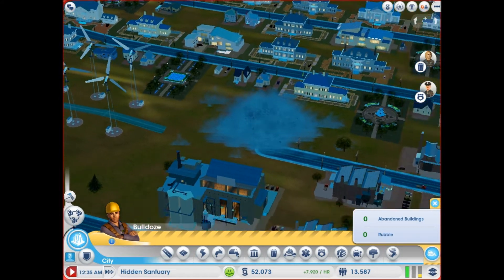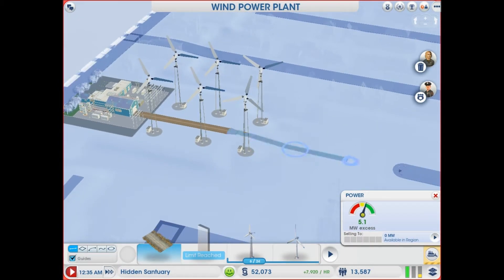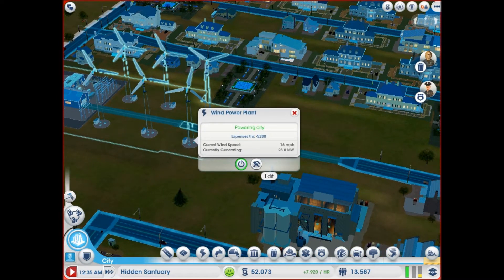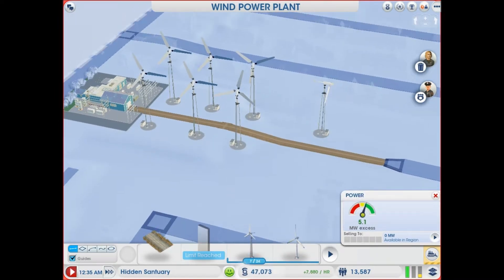Okay, we can't be having the power going out, so let's extend the road. I didn't even know you could do that. Currently generating — okay, we have an excess but we don't want to run out basically.